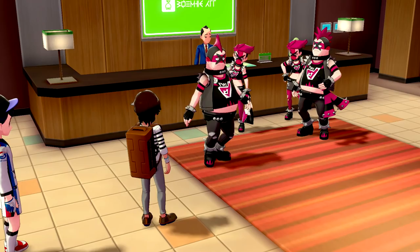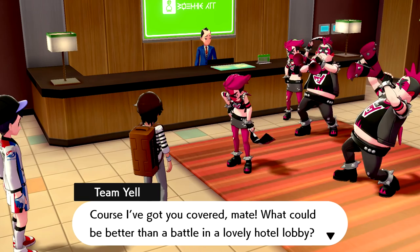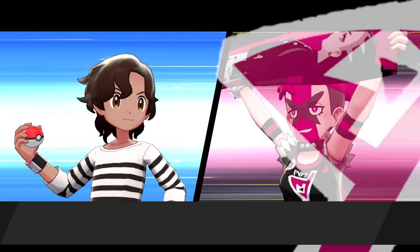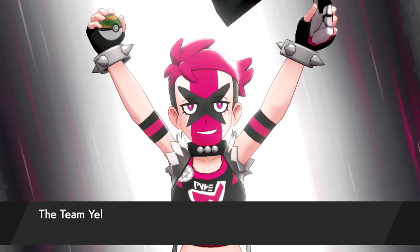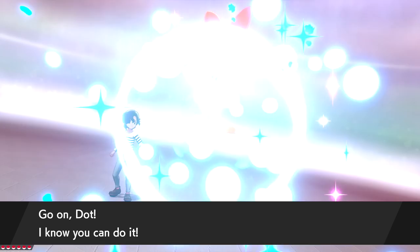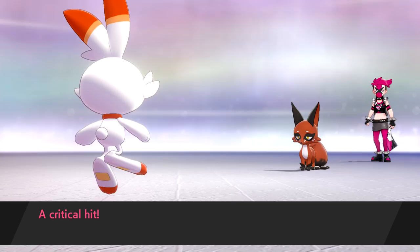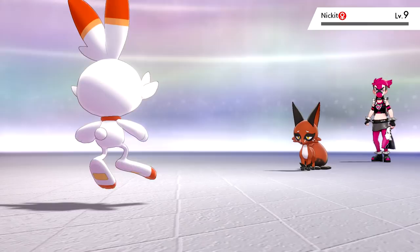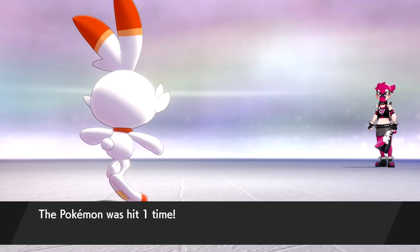A second Team Yell Grunt challenges us, sending out Nickit. We use Double Kick — it's super effective against dark-type. One kick nearly does it; the second finishes Nickit off. Everyone gains experience but no level-up. That Grunt is defeated too. They apologize, saying the swanky hotel atmosphere threw them off their game.